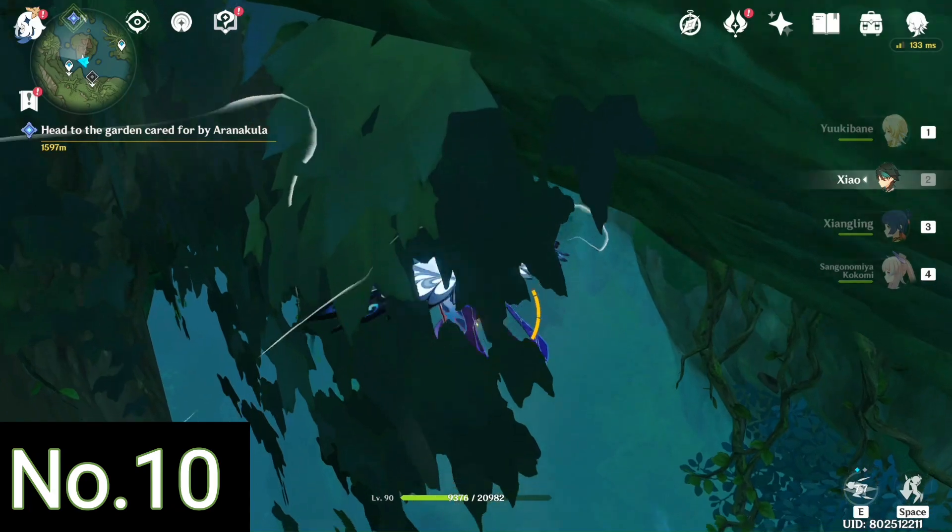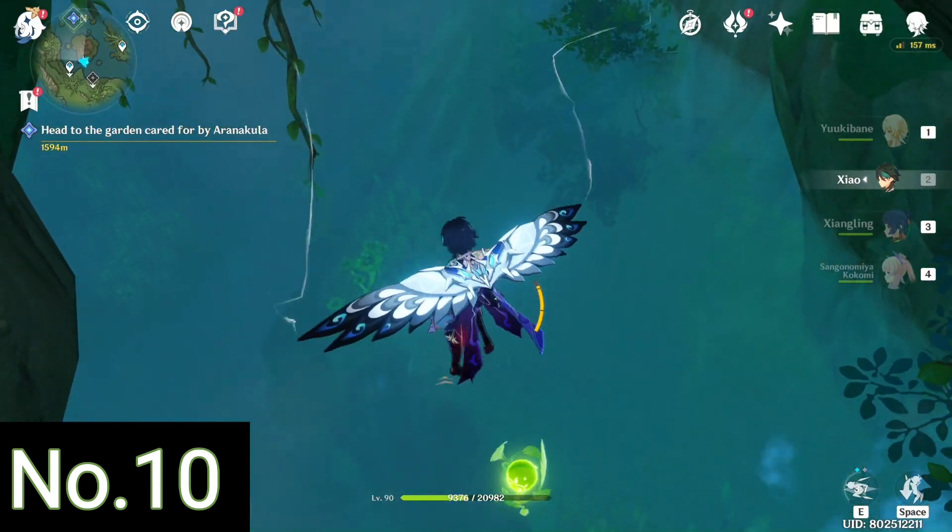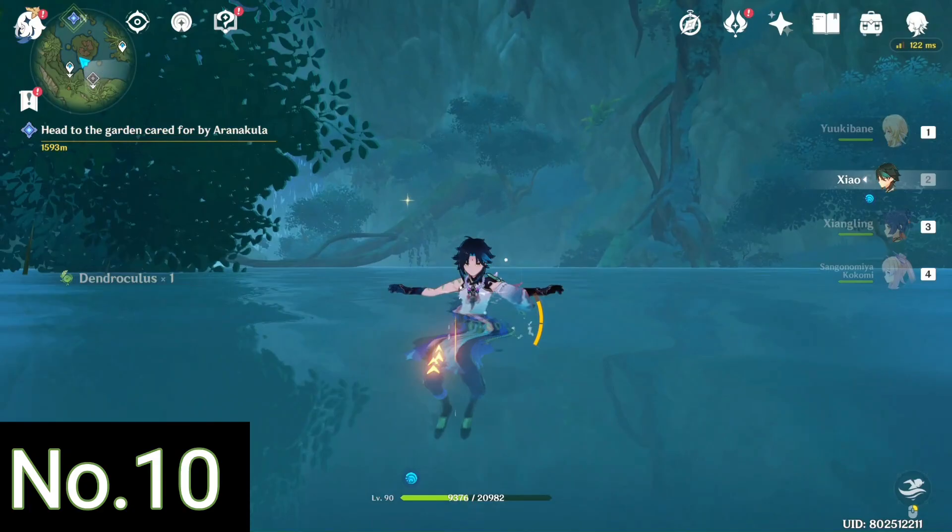We flew down right under the Varunagada contraption, the water level is lowered, and there is our Dendroculus number 10.